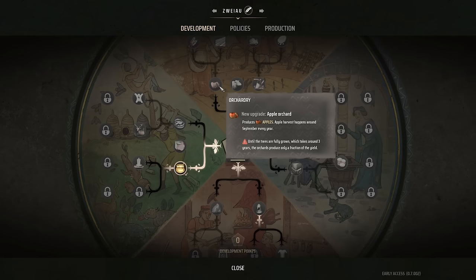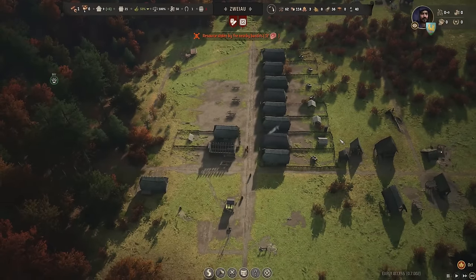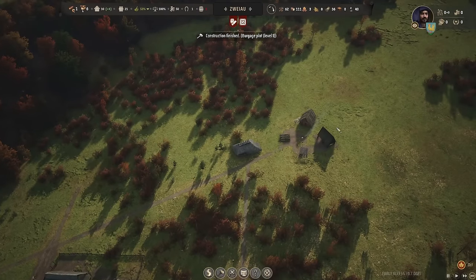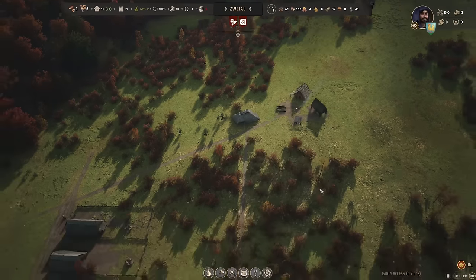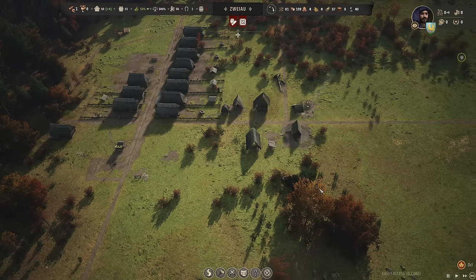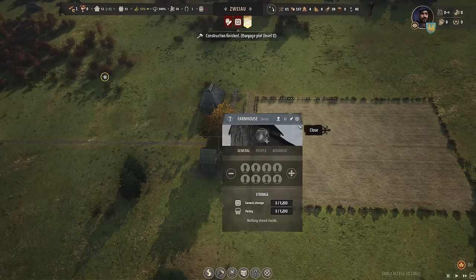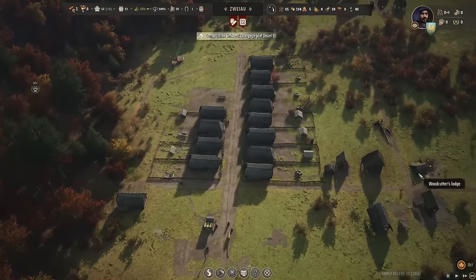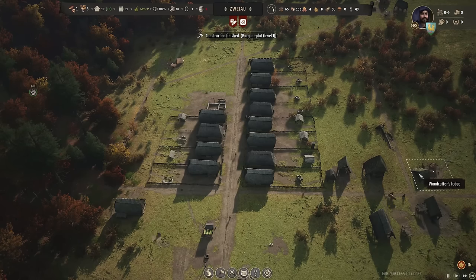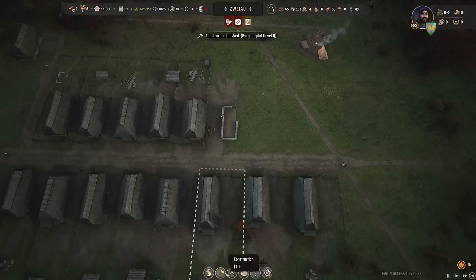Whoever comes in next is absolutely going to go work in the forestry building because we're going to need some trees. I think it takes around three years for those to grow — similar to the apple orchards. The sooner we have the forester's hut up and running, the sooner we'll have trees nearby to chop down. I'll take one guy out of the woodcutter and put him in the forester's hut to get that working quicker. My main focus for this settlement is food production — making sure my people are happy, fed, and fat so they don't die.